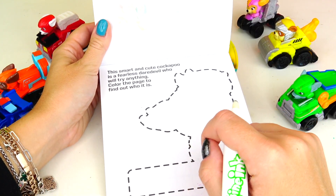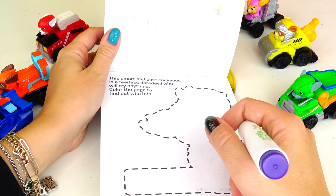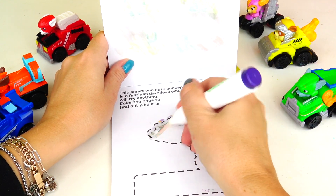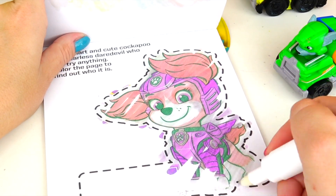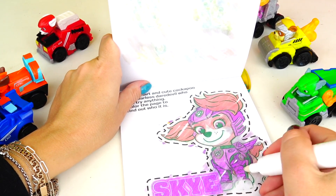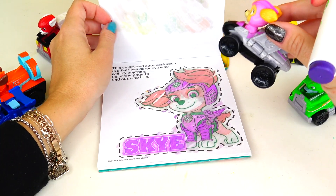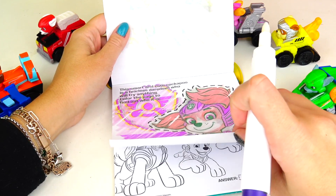This smart and cute cockapoo is a fearless daredevil who will try anything! Color the page to find out who it is! I know, I can tell right away — this is Skye! You know, friends, I watched the trailer for Paw Patrol The Mighty Movie and I almost started crying because it was so sad when Skye was a little puppy! That moment was so emotional! Let's look at her badge — there it is! Next page!